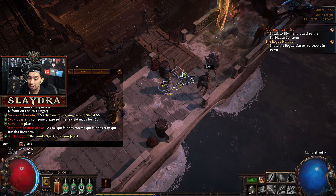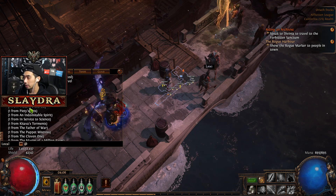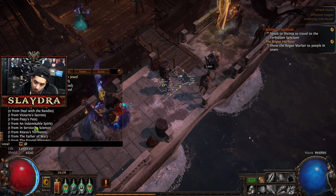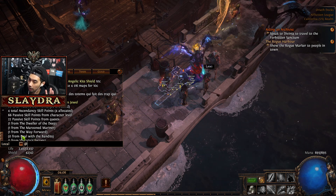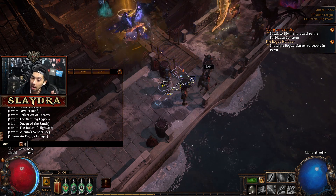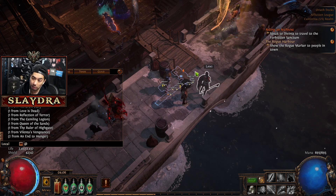The next thing you want to do is type in slash passives. You'll see all of these different quest names. I've completed all of them, and if you follow the guide, you've completed all of them too. The only exception is 'deal with the bandits' — if you side with one of the bandits it'll say zero, because if you kill the bandits you get two skill points. This is how you double check to make sure you didn't miss out on any quests that give you a skill point.